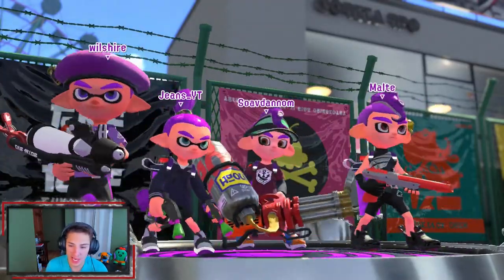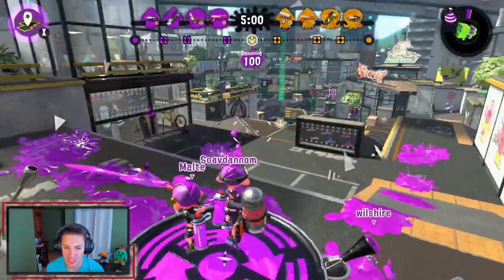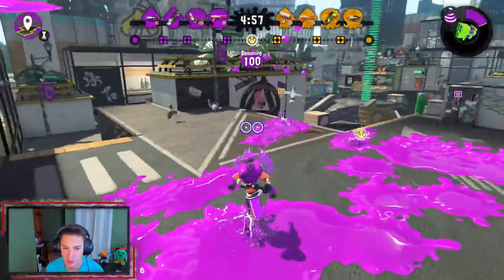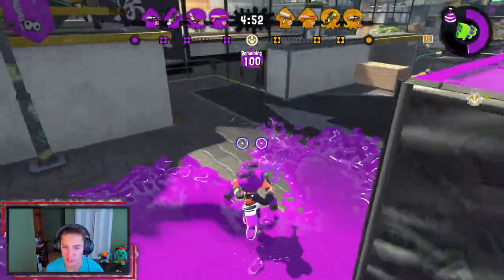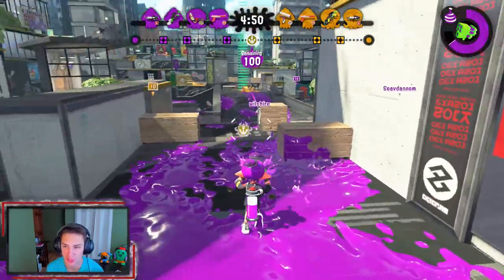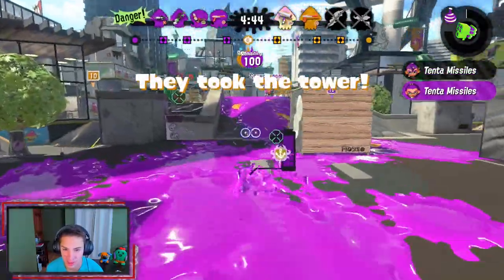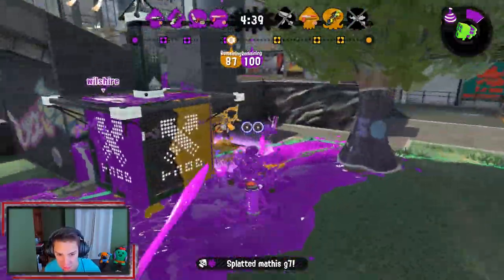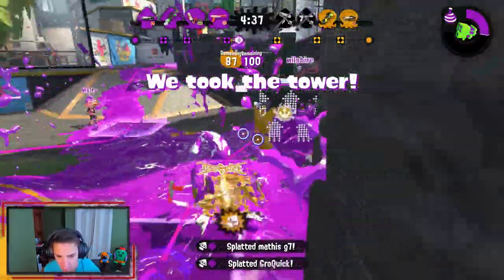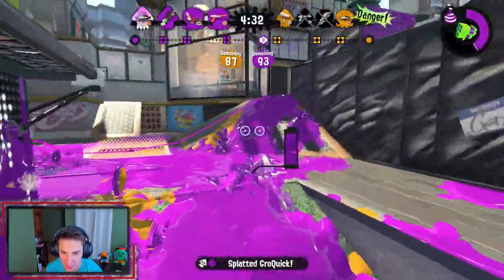Back at The Reef for another match. Looking to keep the same intensity from last match. Checking our team - no snipers, and they don't have a sniper either, so we're chilling. This works out better in our favor because we're an up-close gunner. Filling up our tenting missiles right off the start - that's probably one of the first things you want to do. We got a double kill right there, let's go! Keep pushing.